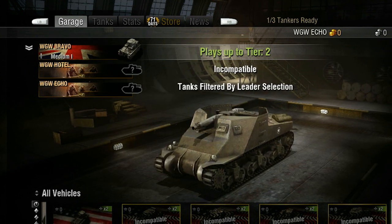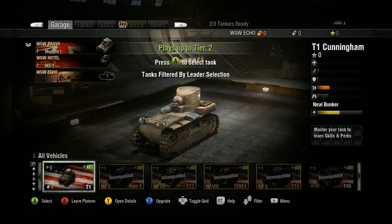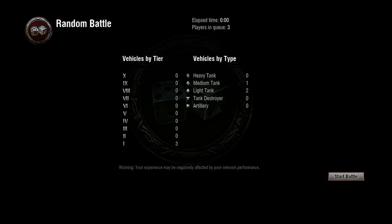As the platoon leader, it is your duty to make sure you have selected a tier that allows all of your platoon mates to join. The leader may queue the platoon for battle as soon as they've chosen a tank, so make sure all members are ready.